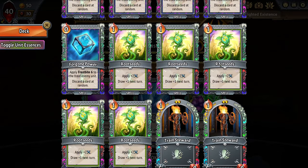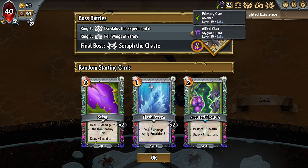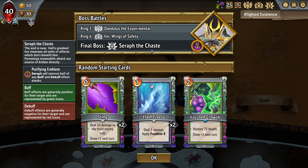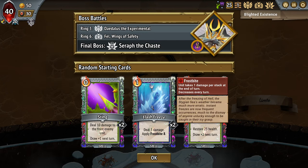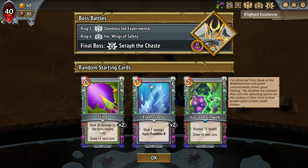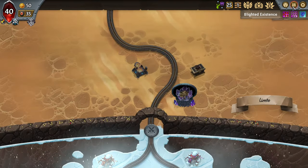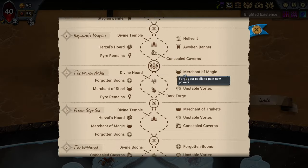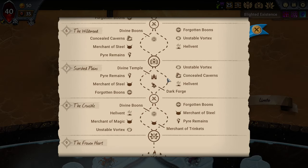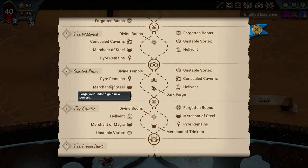We're facing Double Barrel Daedalus, Spell Shield Fell, and Chaste Seraph. We have Stings, Flash Freezes, and Focus Growths — all awesome openers. Sting is really good here because it's essentially a free incant and accelerates us. Flash Freeze is excellent. Focus Growth is draw-positive and heals, which we always like. Temples today are on rings 2, 3, 5, and 7 — four temples. There's a Removal Dupe on Magic Side on ring 8, another on Cave Side on ring 7, and another on ring 6. Getting three of those back-to-back probably means we are a four-Hellbent run.